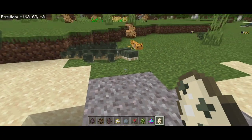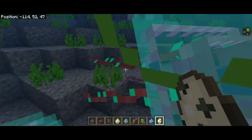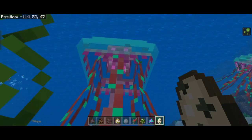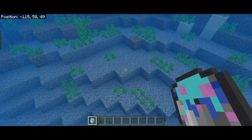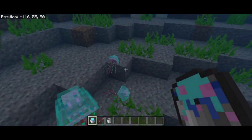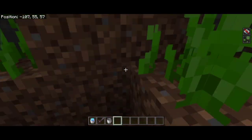The jellyfish got a model update with new animations. They no longer chase and attack you — they only attack passively if you get near them. They can be bucketed, which is great for pranking friends. You can see them from above because they are luminescent. There are two variants: a smaller one and a big one. The smaller ones give you blindness if you go near them; the larger ones also give blindness.